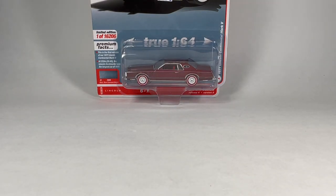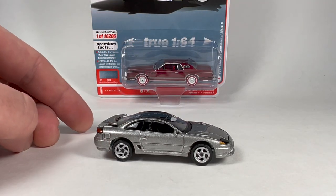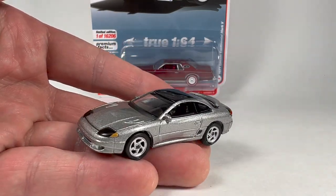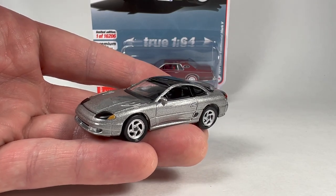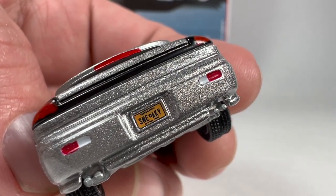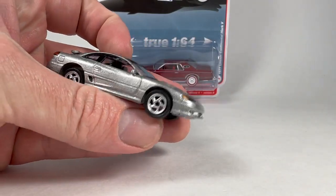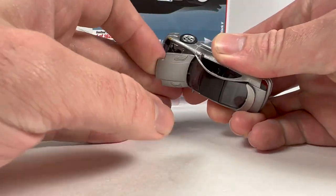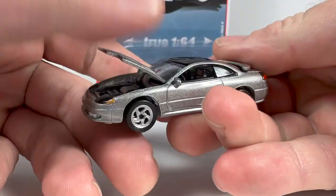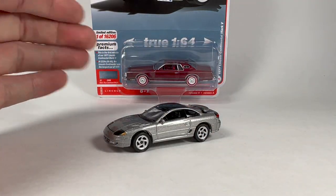Car number four is the 1993 Dodge Stealth — very cool casting from Auto World. I was super excited when they first released this casting. It's very, very nice in this dark silver. Sneaky Pennsylvania plate. Let's go ahead and pop the hood on this one. Check out the engine detail, which looks pretty decent. Very neat in the dark silver.